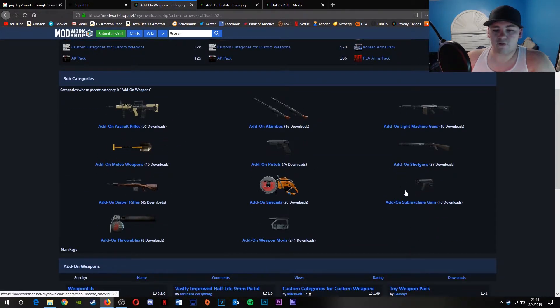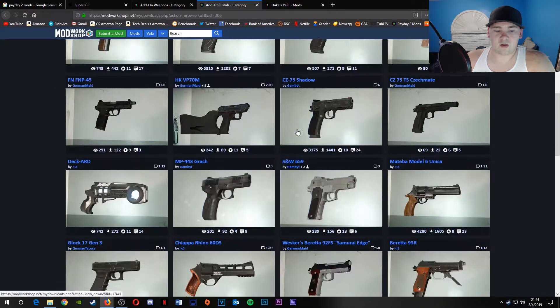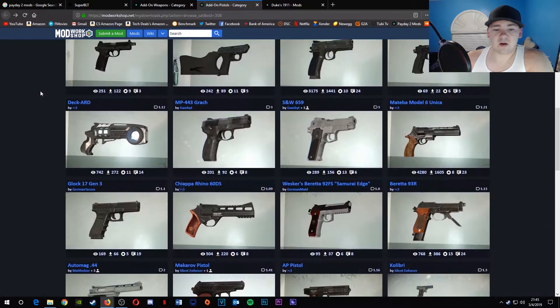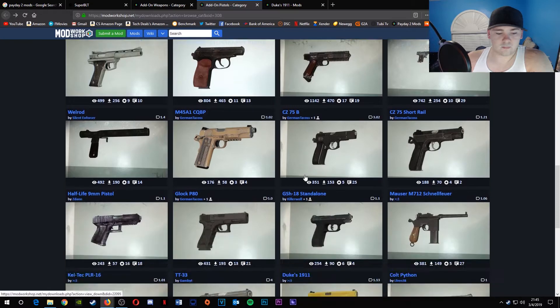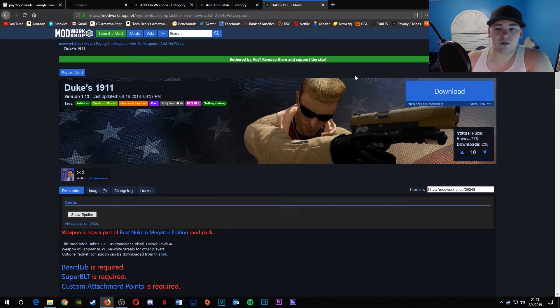They've got a whole bunch of stuff. I went on pistols — they've got a lot. They've got a CZ-75, a Glock 17 3rd gen, which I actually have and it's a lot better than the actual Glock 17 in the game because they allow you to do a lot more things. If you are looking for good weapons for the game, I really recommend this one creator, because he has tons of custom weapons. Pretty much all of my custom weapons in this game are from him — the MMP, the Walther P99, the AP pistol, and more. The gun I chose to do today was from him — it's the Duke Nukem 1911.